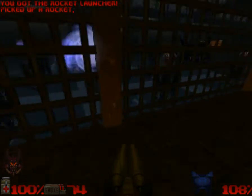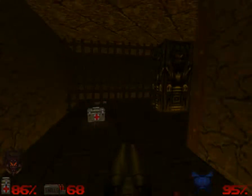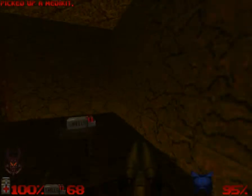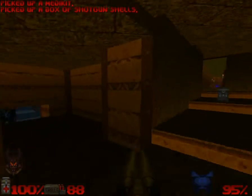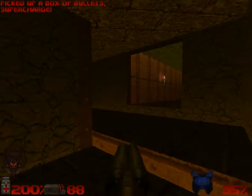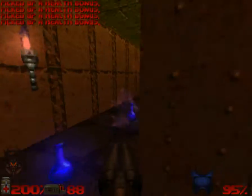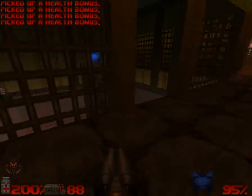I'm going to kill a bunch of these guys from here. Although I'm literally a rat in a cage, so I'll just wait on that. There's also a secret right here. I'm going to come over this way, and this is where you can get that armor.